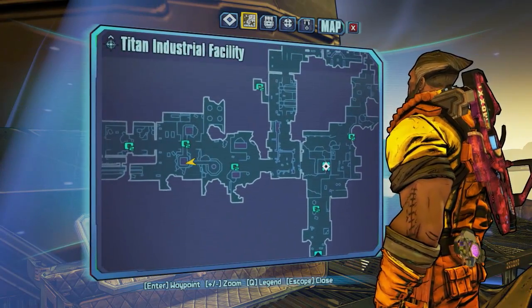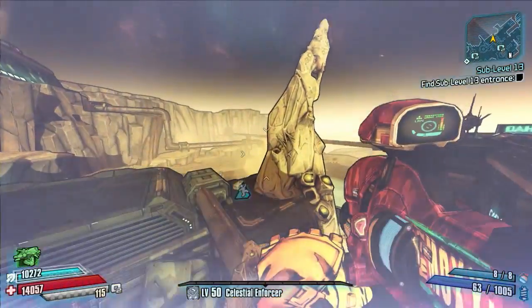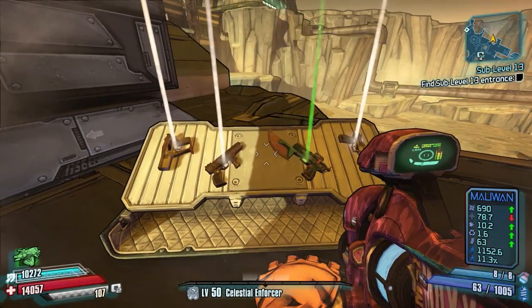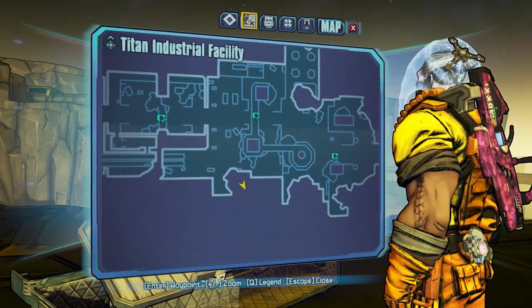There's also another chest very close to this. One little jump over to this building, land around this pipe area, and your small doll chest is sat right next to it. So that's three doll chests in very quick succession. There it is on the map, just slightly out of frame.